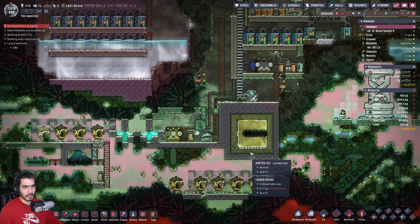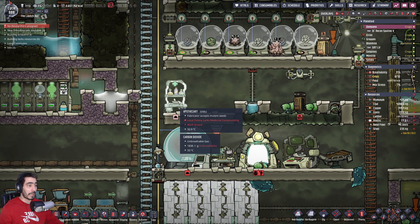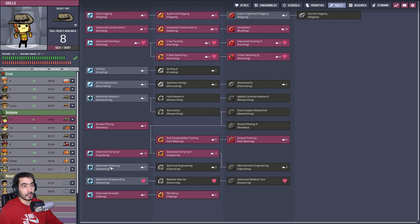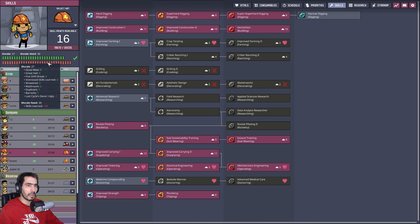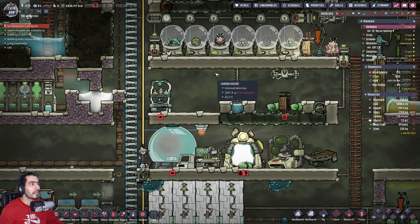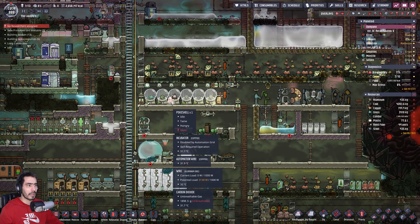We made a few pills, didn't we? Let's dig this out. You don't have medicine compounding — let's do that. Skills — do we have any doctor in the house? We do. They are not doing their job — that's bothering me. We have a poke shell here.